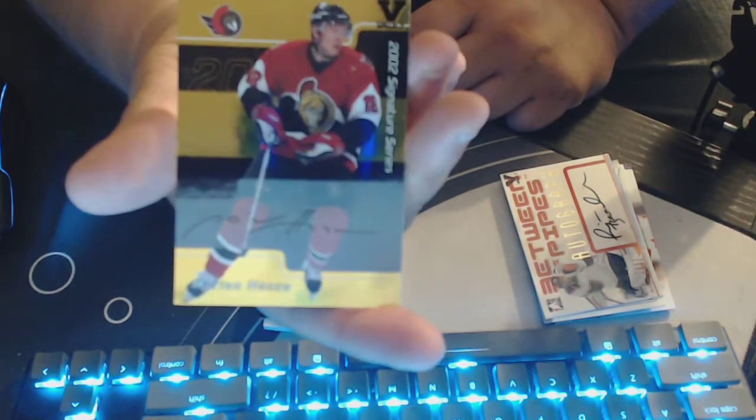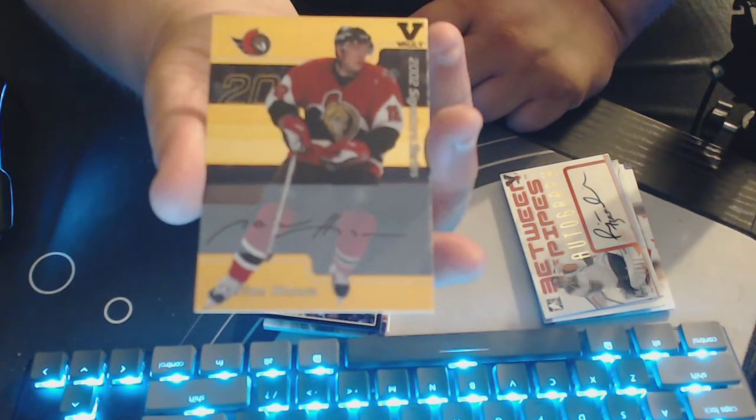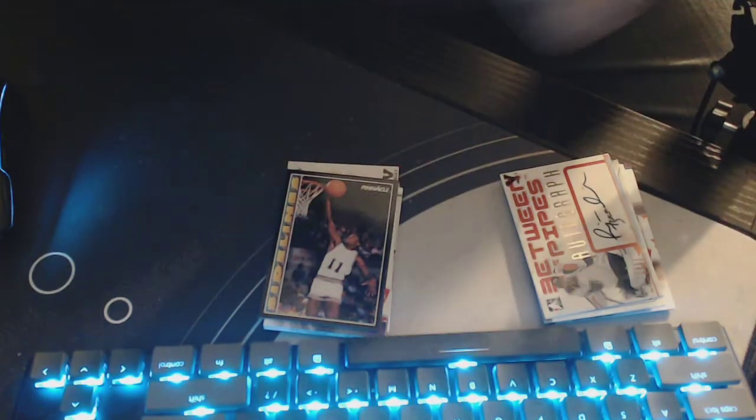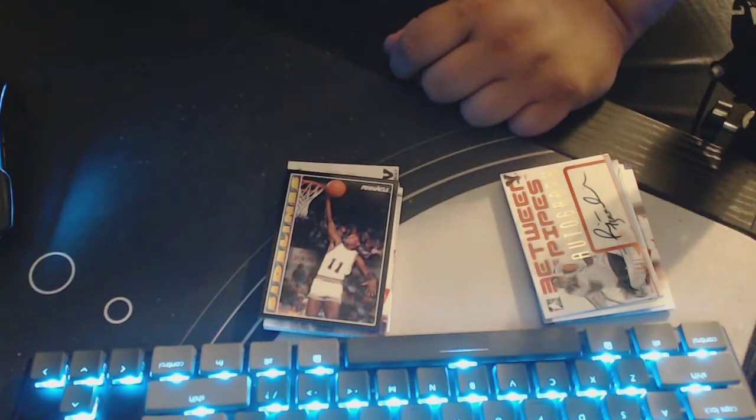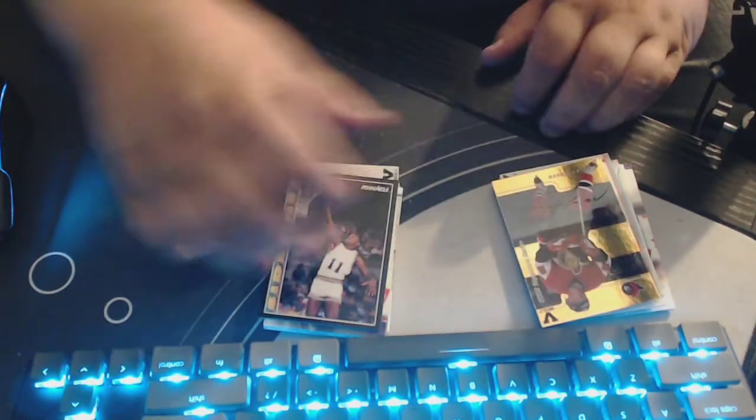2002 Signature Series Black LeVault — Marian Hossa. Hey, we have another one with this guy. That's a funky signature on that one. You have received a card personally autographed by the NHL player depicted on the front of this card. The authenticity — blah blah blah. Interesting.